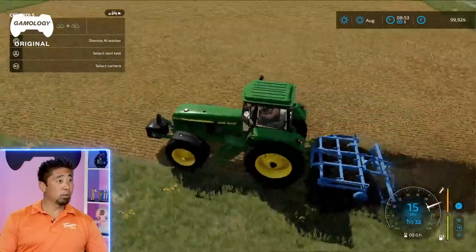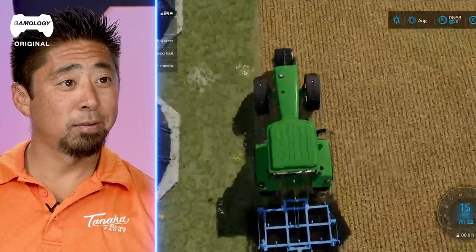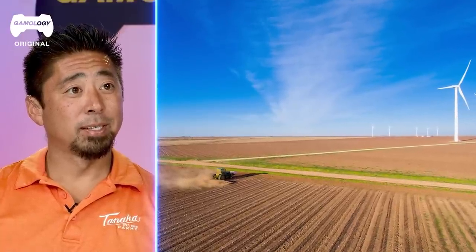Now we're going to plow the soil, get the ground ready for the next crop. Loosen up the ground, try to plow under some of that old wheat that was there. The soil looks nice and dark — usually that means it has a lot of compost in it. Ground is ready to be planted.